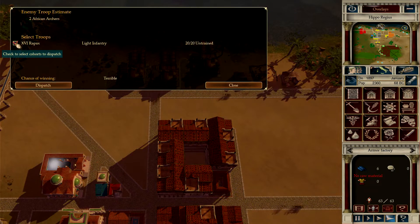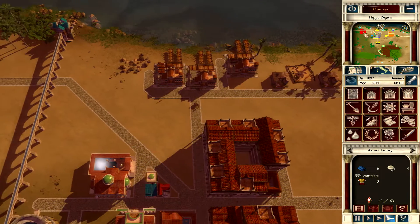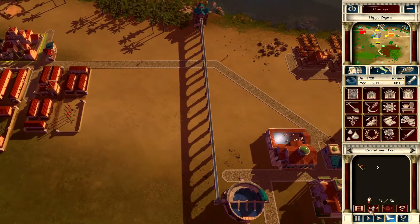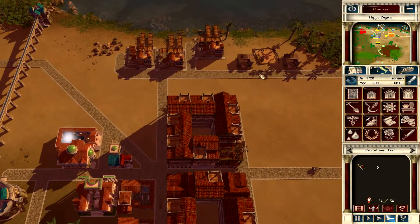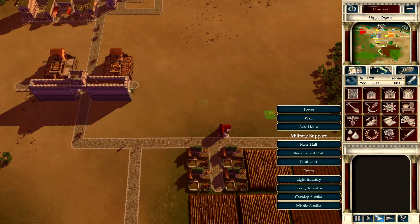Two African archers. I'm a little sad that I can't send anybody, because one cavalry or one heavy infantry might be able to do that. Oh well, just got to work with what we got. Now, can I make some more wall?